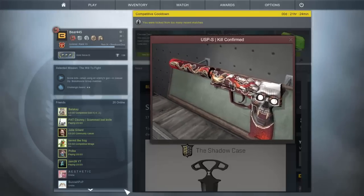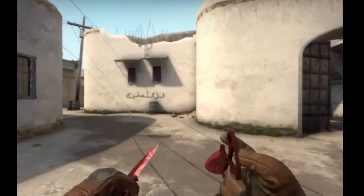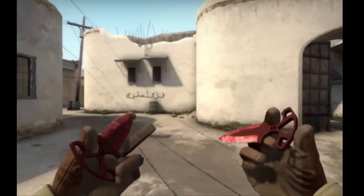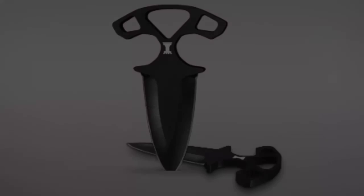But finally we have the new knife — these are the Shadow Daggers. These are definitely not the most amazing knives in the game but I think they look pretty neat. They are very expensive at the moment but they will most likely drop in price in the near future. What I really like about these is that you get one in each hand. This is definitely something we didn't expect Valve to add.